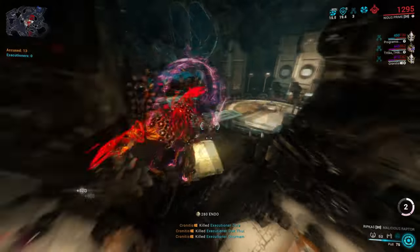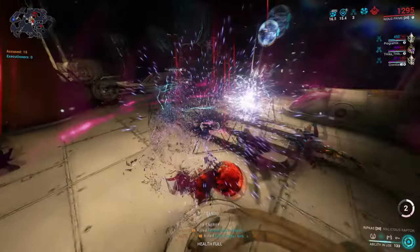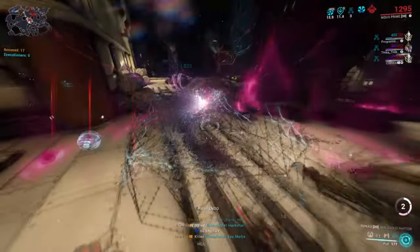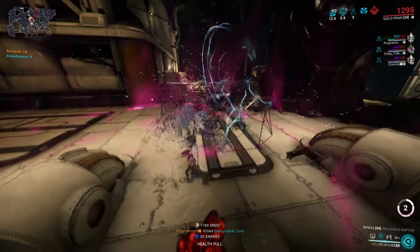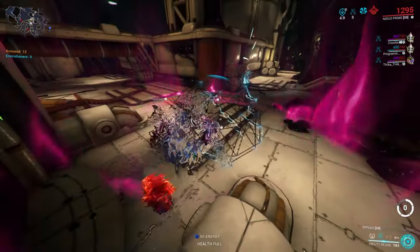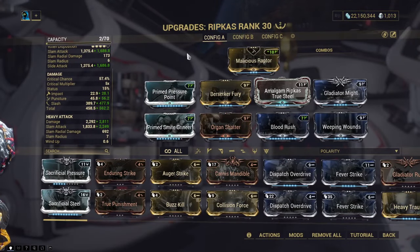If you see enemies that are not cooperating — they're behind walls and such — just jump out of the group, use Pull, and then continue spamming your two. As Nidus you're not really required to hit the enemies; you just want to stack them as fast as possible for your teammates to kill them.